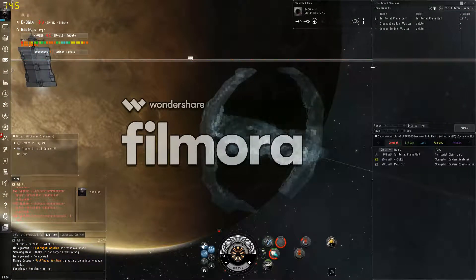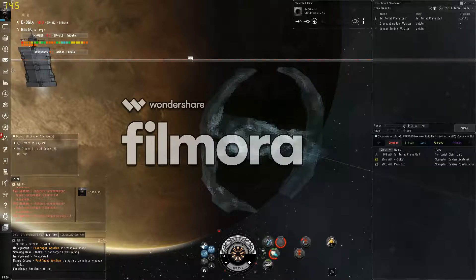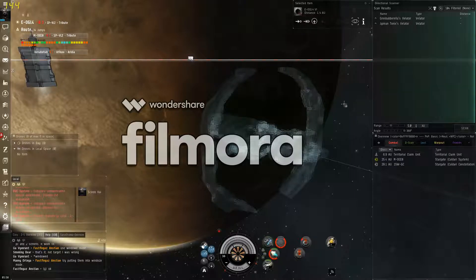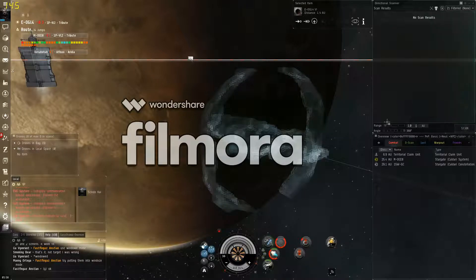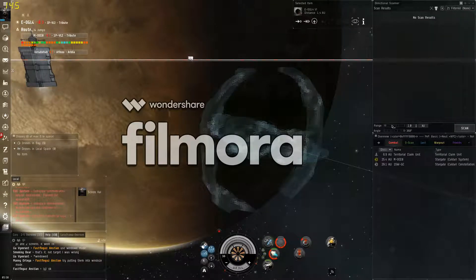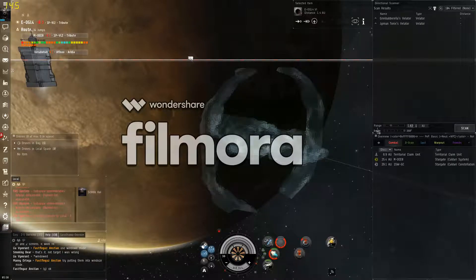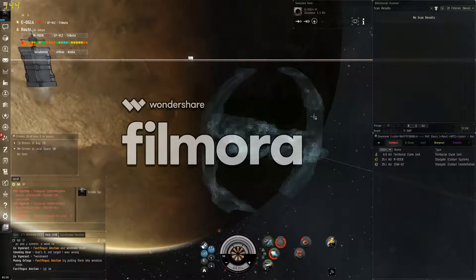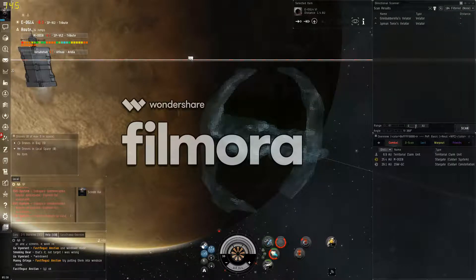The key component is these two bars right here. The range — you can drop this down and keep scanning every time you drop it down until you lose contact with the target. We lost them at 1 AU, 1 astronomical unit. Go up to 5 — they're between 1 and 5. Let's go to 2. Nope. 3. No. Okay, 4 AU away.